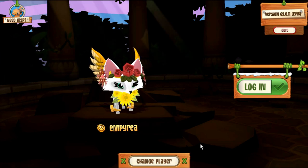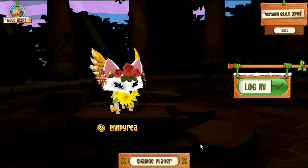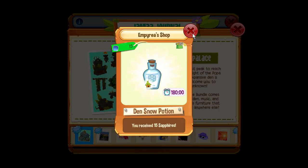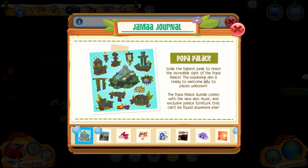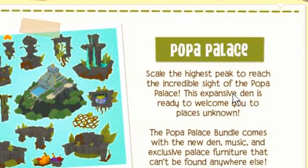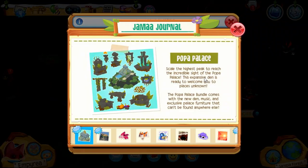Hey guys, it's Imperia! What's up Jam Fam — today a new bundle has arrived in Animal Jam, so let's check it out. I got some shop sales: Popa Palace! Scale the highest peak to reach the incredible sight of the Popa Palace. This expansive den is ready to welcome you to places unknown. The Popa Palace bundle comes with new den music and exclusive palace furniture that can't be found anywhere else.